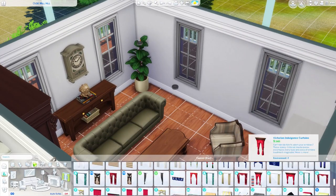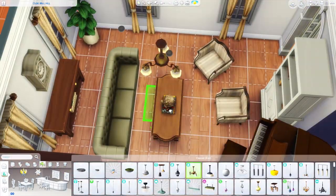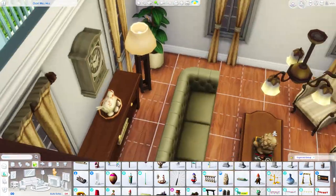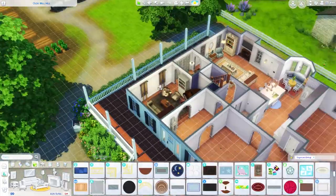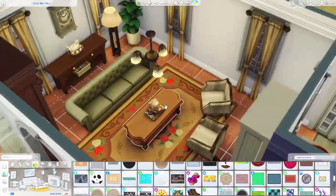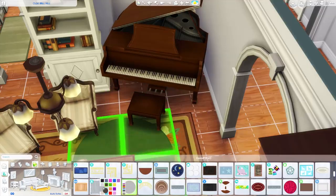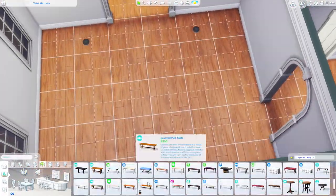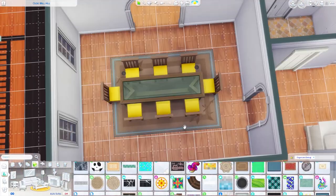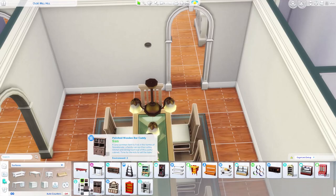This is the formal living space. I used the new couch from Cottage Living, coffee tables from Get Together, base game chairs, a piano, and some clutter and plants. I should clarify — I said at the beginning this was a short video, but it's actually a 31-minute video. That's because I was missing two clips for the boot room, this room, and the dining room, and adding those back made it 31 minutes, which is about right for a large family home build.